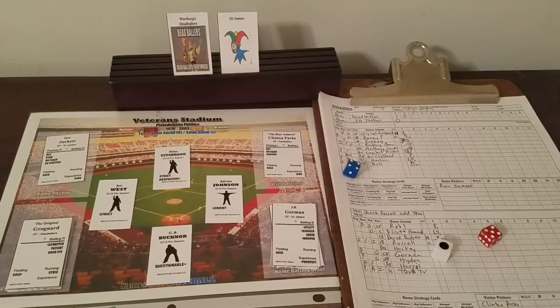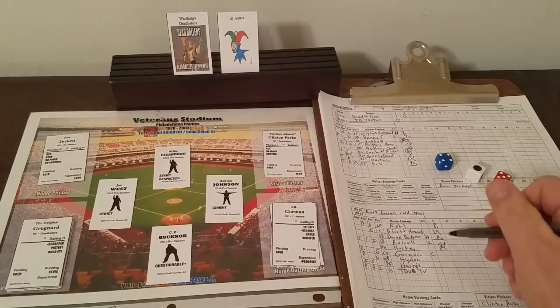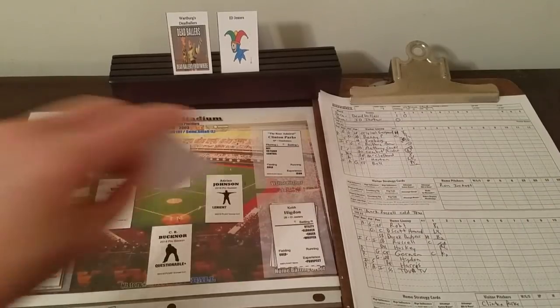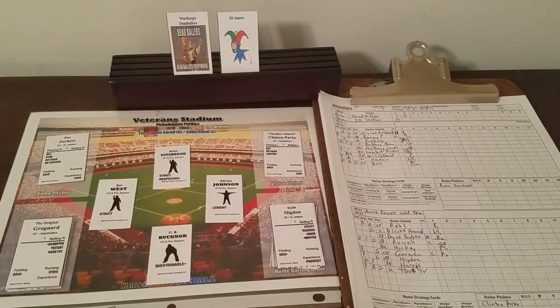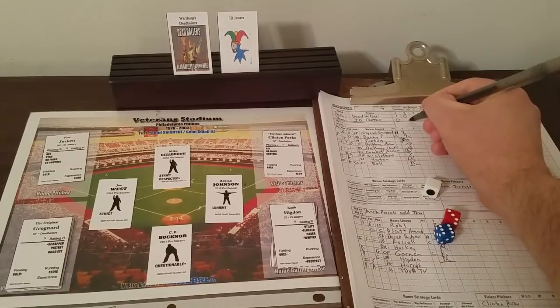The roll is 4-5 — prospect batter? Yes. Desired Eye says he is. So Clinton strikes out J.B. Gorman. That's in blue so we go to the right-now chart. Clinton is semi-hot for that strikeout. Both are neutral — 3-6. Cold pitcher? No. Otherwise it's a pop out to the catcher. That's two innings in the books with the Dead Ballers leading 1-0. No score since the first inning.